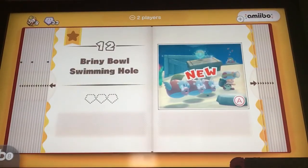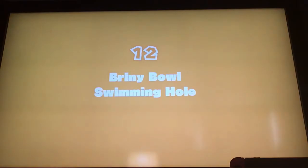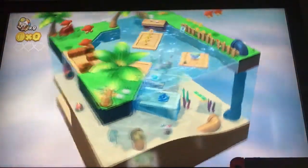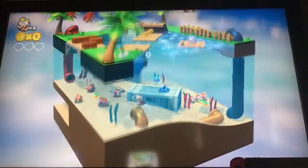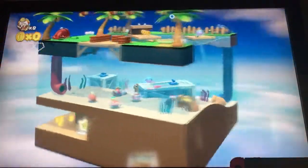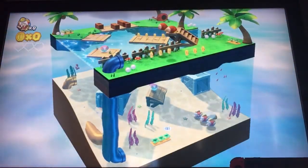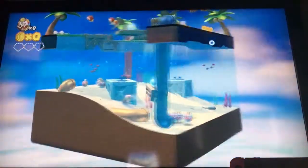Right now I'm on level 12 — Briny Bowl Swimming Hole — so let's try this one out, I haven't played it yet. Oh, it's an underwater level — well, partly underwater. Captain Toad is basically a puzzle game about perspective; you have to look around to figure out where to go and you can't jump. This is my first time playing on the TV, so I'm not really sure how this cursor works — oh, it's motion controls! I usually play on handheld because you can just tap.